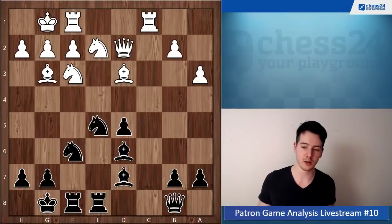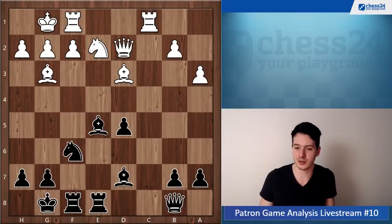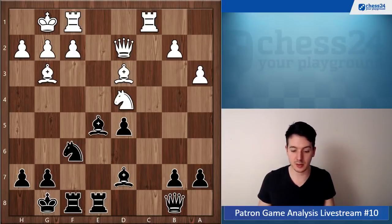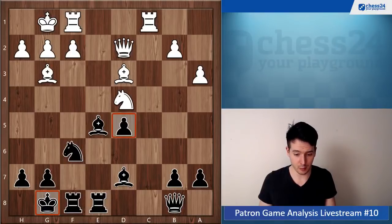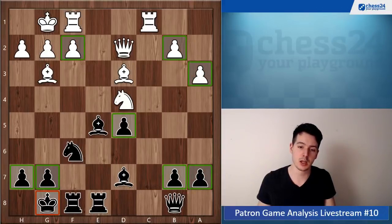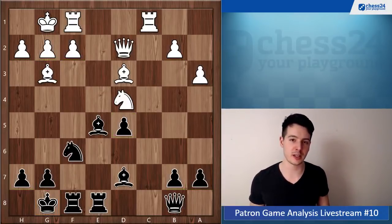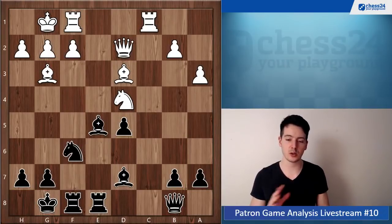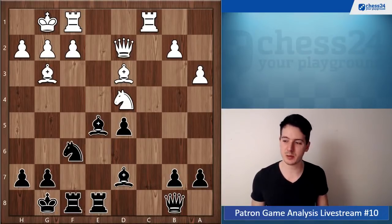Because even when you manage to get the e5 break in, you're still slightly worse. You have the worse pawn structure — an isolated pawn on d5, your king is a little more open than white's king, and you have three pawn islands versus white's two. The pawn structure is just more comfortable for white, and I don't see how white has a lot of risk here. This whole structure that usually results from knight f6 on move three seems a little bit worse for black.